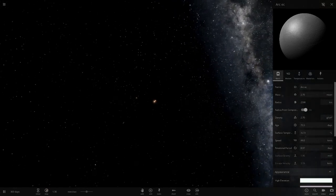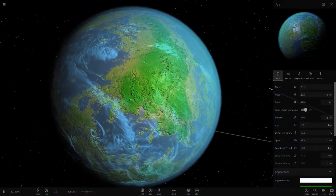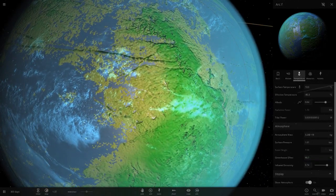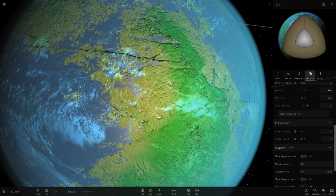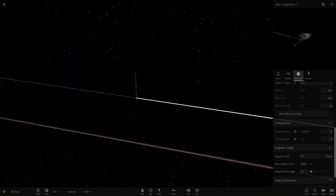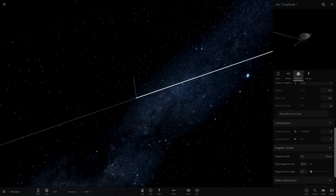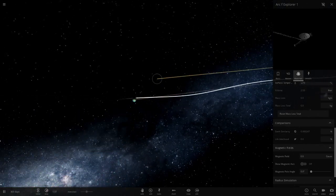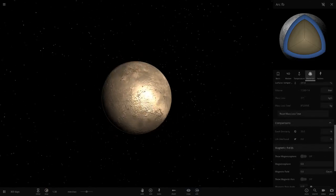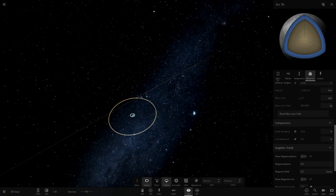Arc F is another Earth-like world with green, white, and yellowy-sand colours - looks like a tropical world. It has a Voyager probe called Arc F Explorer One orbiting it, though the game oddly gives the probe an Earth similarity score. Arc F also has a moon, Arc FB, at minus 51 degrees - another Europa-like frozen world.